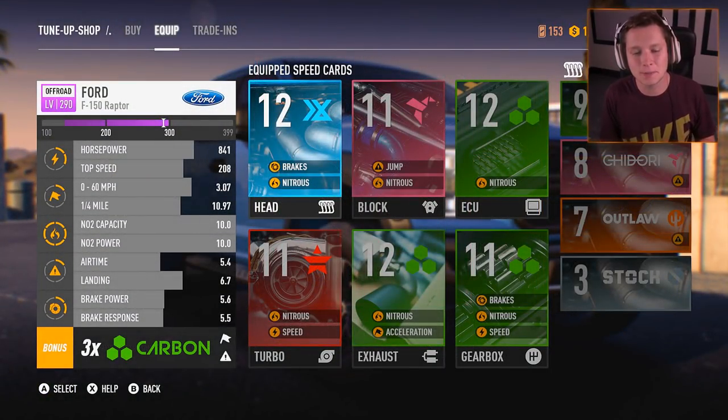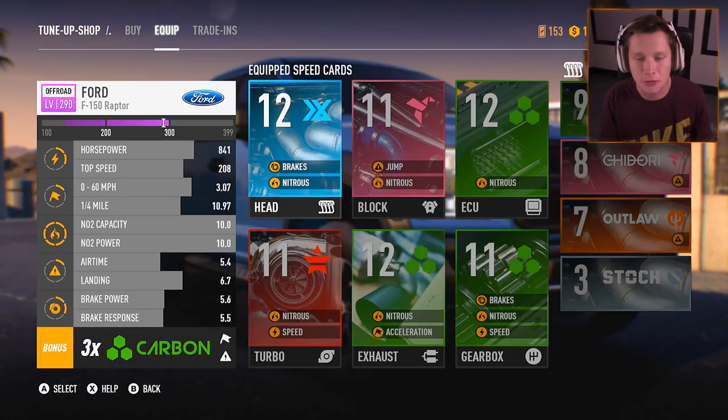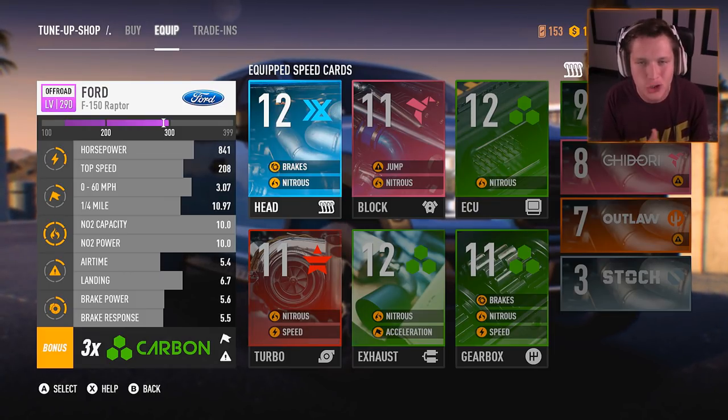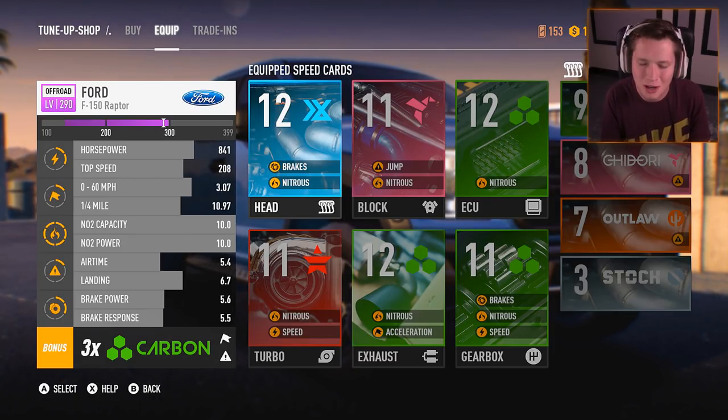It actually only took us about 15 minutes. You all can see we have very good parts. Level 12 is the maximum level part we're going to be able to get for this vehicle. We've got three 12s, we've got three 11s. We're level 290 out of a maximum of 300, so I would say we made this thing just about as good as it could possibly be. We're running a top speed of 208 miles an hour, 0 to 60 in 3.07 seconds in a full size pickup truck. Our nitrous capacity is 10 out of 10 - everything is looking solid.